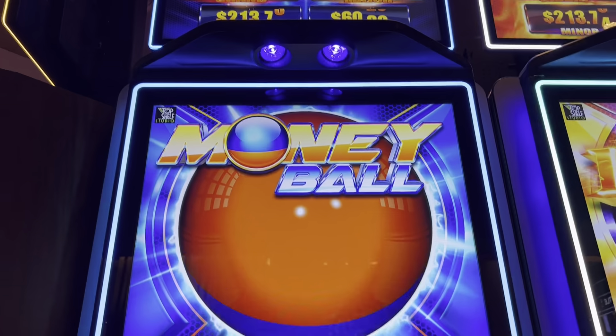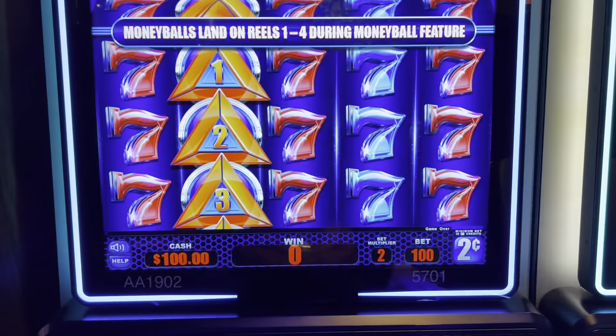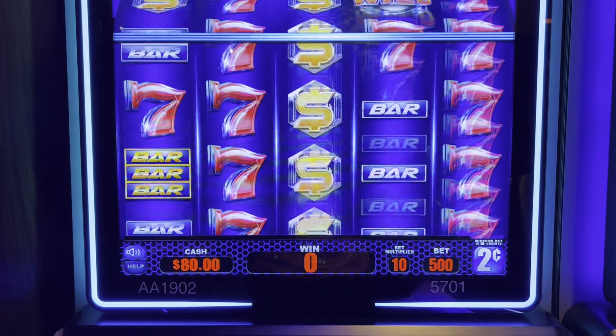Alright, hi y'all. We are going to play the money ball. Those are the progressives. This is a two-stand game. We're going to bet $10. I have never played this game before, so let's see if we can go to bonus.